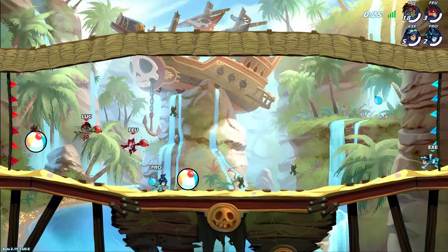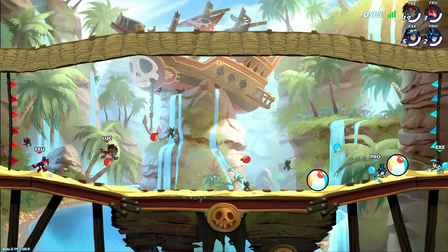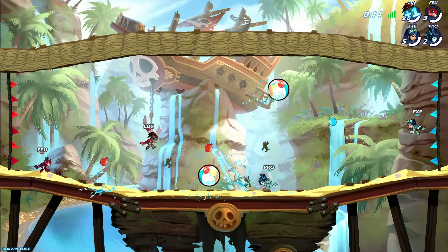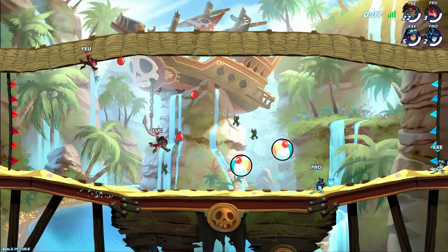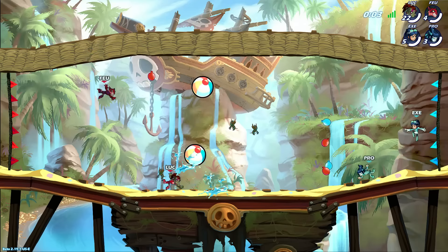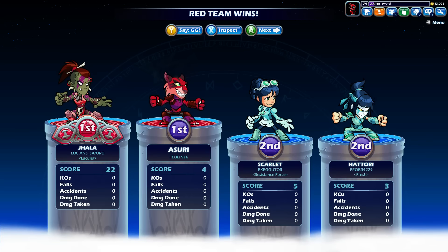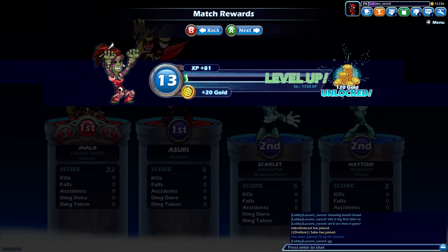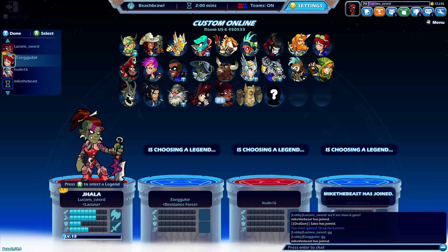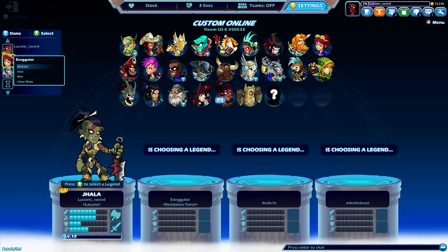Might even be better if I turn team damage on, because then maybe we can hit each other with the balls. I thought it was going to be more like volleyball. Safe to say I'm not going to play this game mode again probably. We won somehow — I got 22 points. I'm going to put it back to stock. Sorry Executor, thank you for playing with me — no hard feelings, but I'm going to be playing with Mike the Beast now, so I'm going to make this a private lobby.